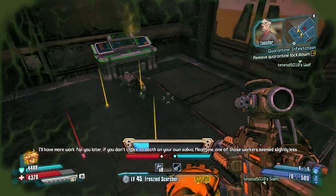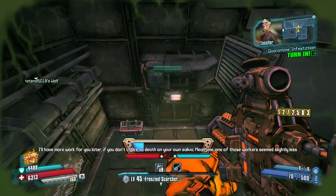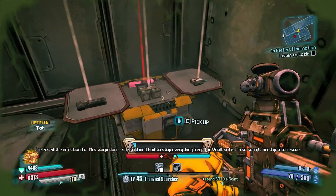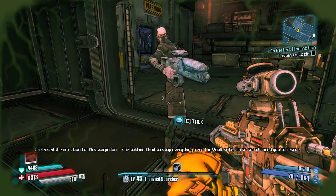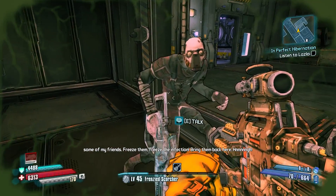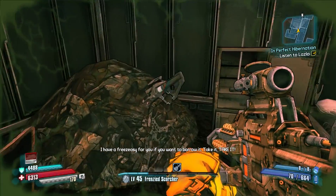I'll have more work for you later if you don't choke to death on your own saliva. One of those workers seems slightly less infected. I released the infection for Mrs. Nottingham. She told me I had to stop them. Keep the ball safe. I'm so sorry. I need you to rescue some of my friends. Freeze them — freeze the infection. Bring them back here. I have a freeze-easy for you if you want to borrow it. Take it!